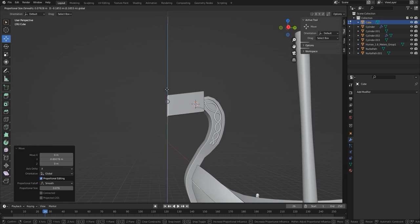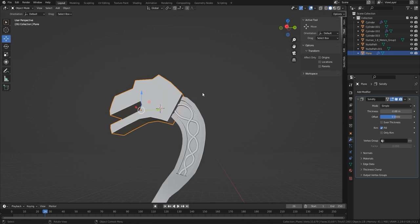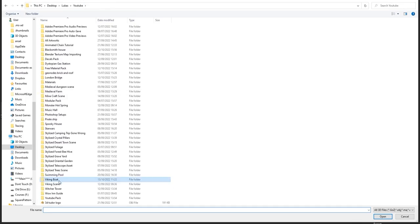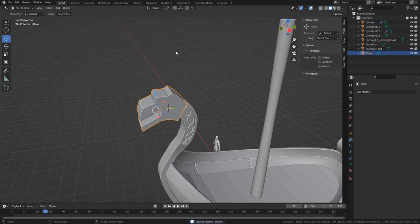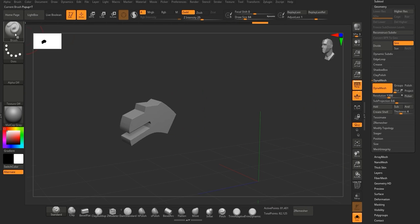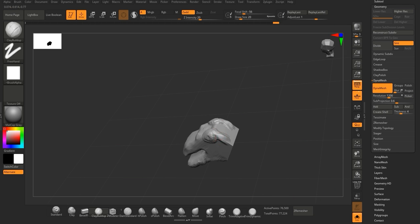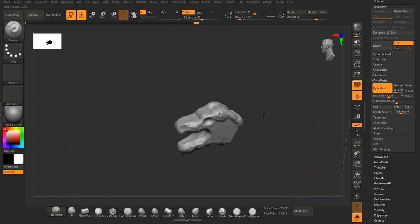Moving on to the actual head — all I want to do is create a very basic head. I decided to just use the knife tool to cut out a really rudimentary head. The thing is, when you're doing this it's hard to see where it's going, and it looks silly at this stage. But once you've got it set up and start bringing it into ZBrush it really starts coming together.